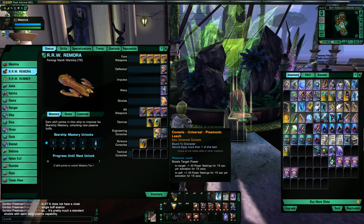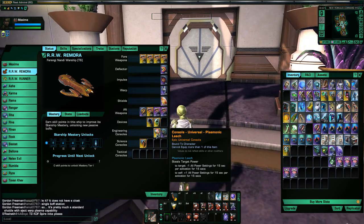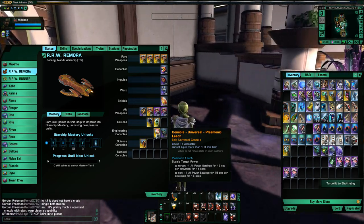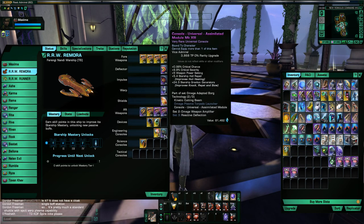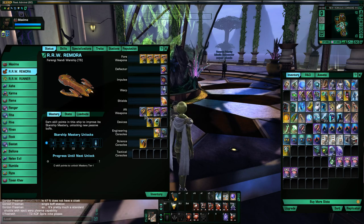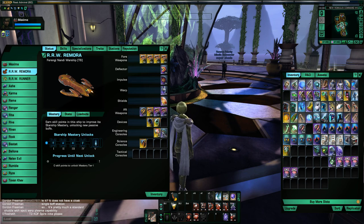That's the big benefit of the Plasmonic Leech — to take advantage of those AMP warp cores and keep your power levels higher in general. So there's the Plasmonic Leech. Next is the Assimilated Module, which goes with the kinetic cutting beam. Both of these are fairly easy to get from the Omega Reputation, fairly inexpensive to build, and that two-piece bonus is excellent. If you're starting out new, these are two things you want to shoot for as a very high priority, because they give you a nice DPS bonus.